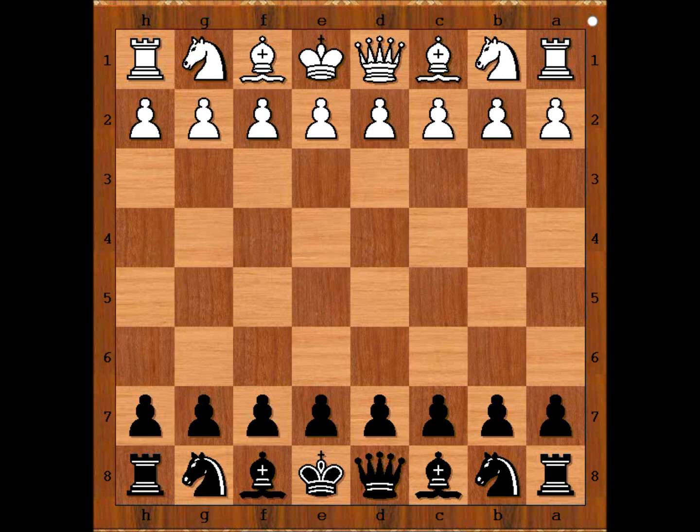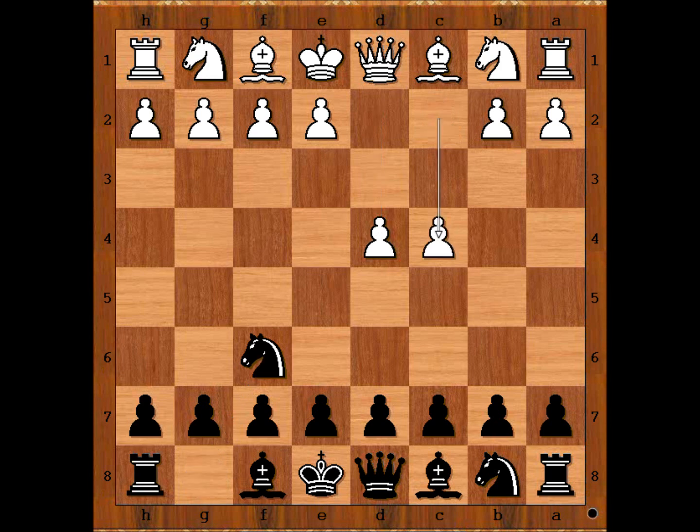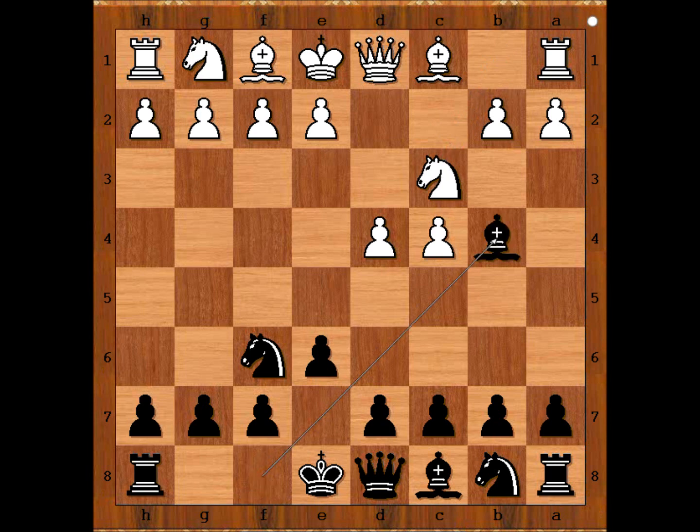Gonzales had the white pieces and he started with d4. Perrine played Nf6, c4, e6, Nc3, Bb4, pinning the knight — the Nimzo-Indian Defense.